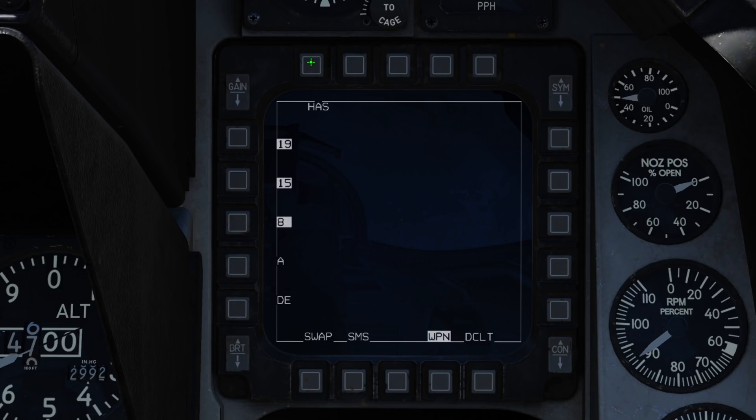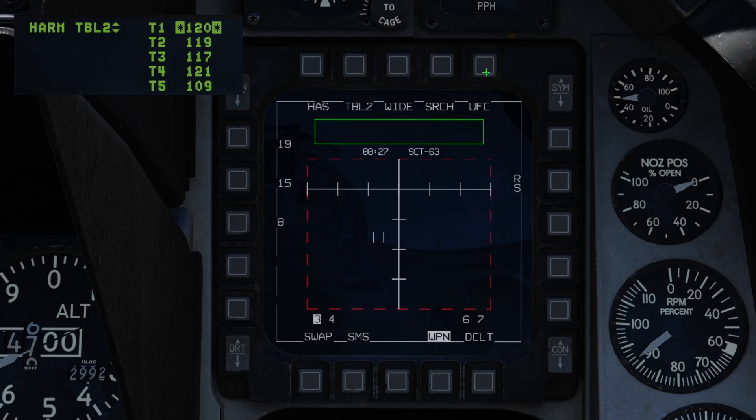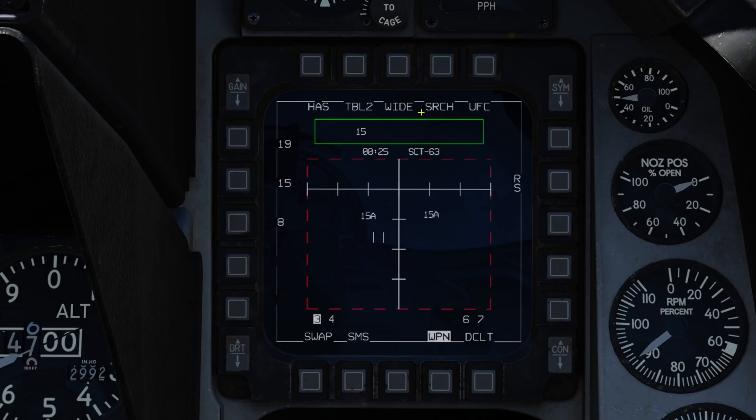We return by pressing HAS once more. The selected table can be edited by pressing the UFC button, but we'll get into that later. In the centre we've got our search mode with wide, centre, left and right bias. You can cycle the search mode with the expand/FOV button to press.